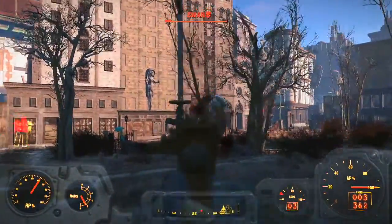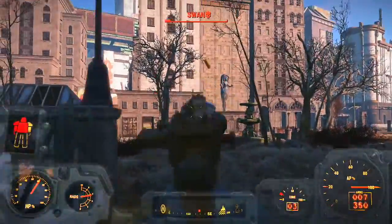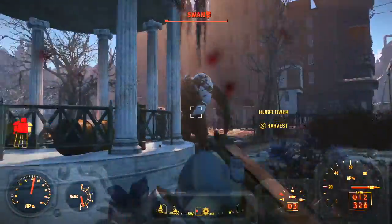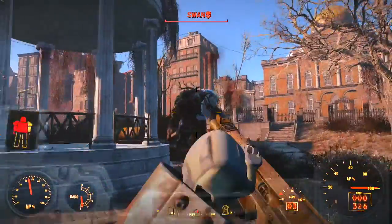You can also get mini nukes from being part of the Brotherhood of Steel campaign. When you go out on a mission you can find up to ten mini nukes in one area where this chest is. It's on one of the missions where you have to go with Paladin Danse — it's really worth it, but the mini nukes are really heavy.